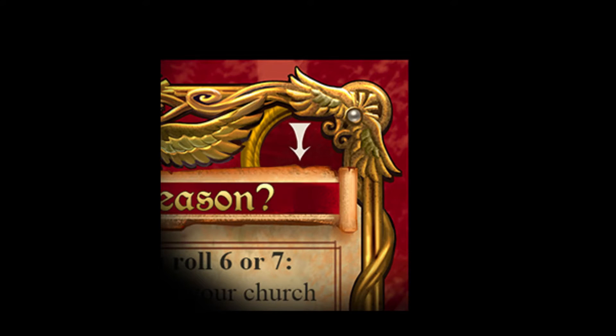Must play cards have an arrow-down symbol in the top right corner. These cards are uncontrollable and must be played as soon as they are received.